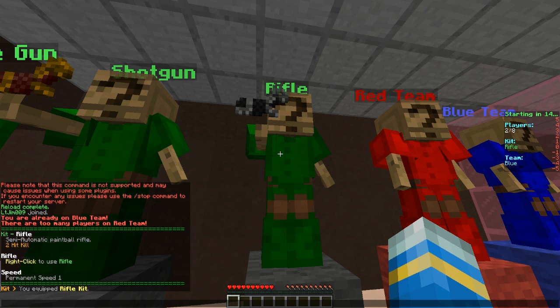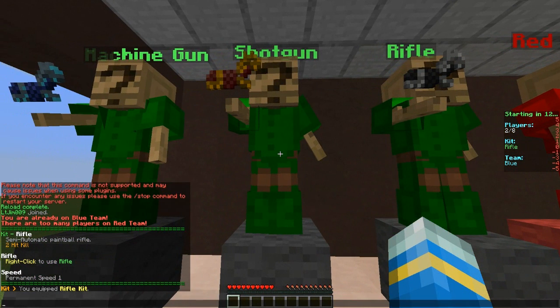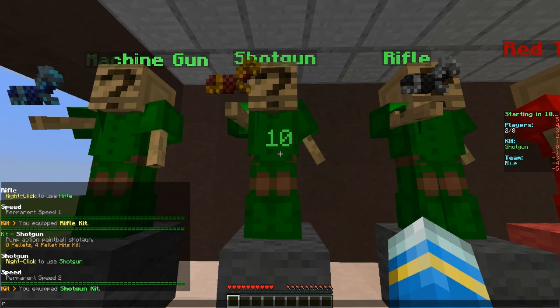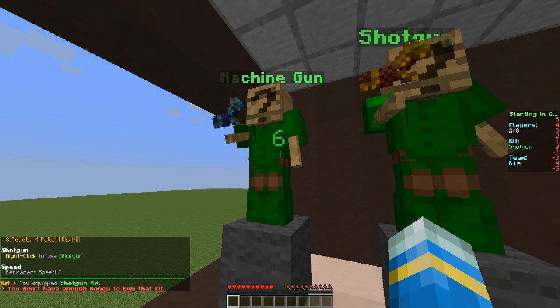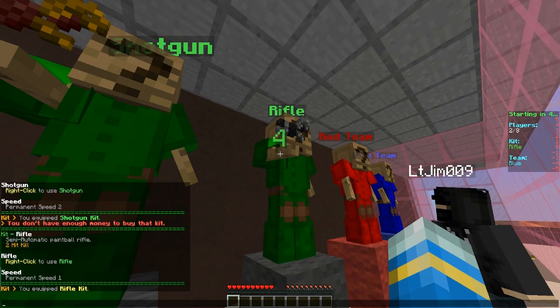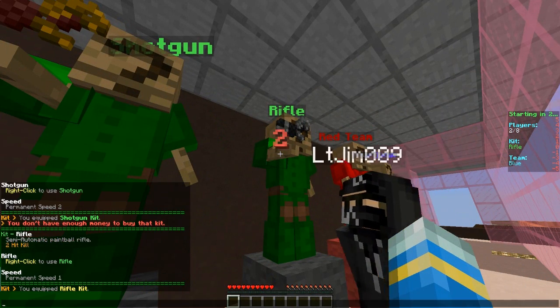The rifle kit has really nice text formatting — it tells you what you get. With the machine gun you can actually buy it. I'm going to go with the rifle and my other account is grabbing a shotgun.